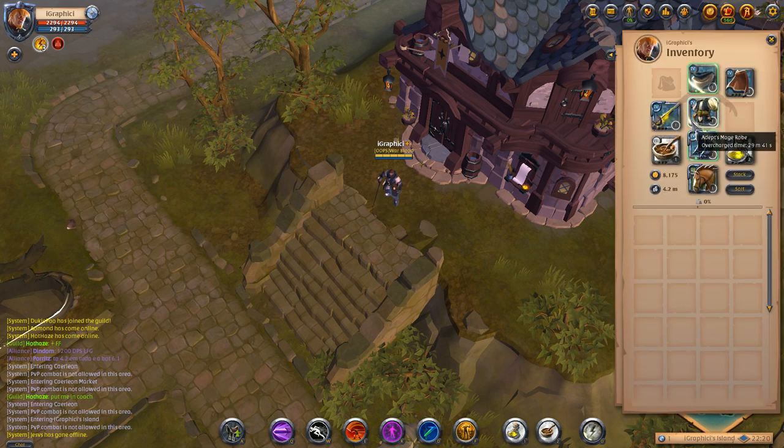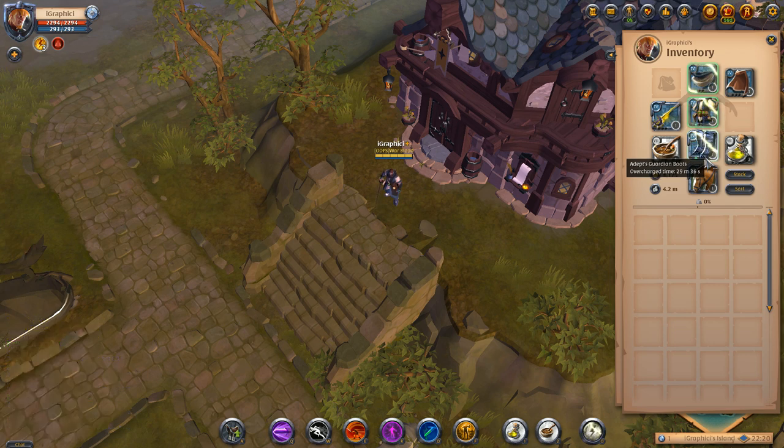We're gonna press I and go to our inventory. We can see it gives us an overcharge time — 29 minutes and 34 seconds — and it's gonna tick all the way down to zero. At zero minutes you have a 15% chance of that item completely destroying, and you'll never see it again; it becomes trash. So make sure you're not risking anything you're not willing to lose.